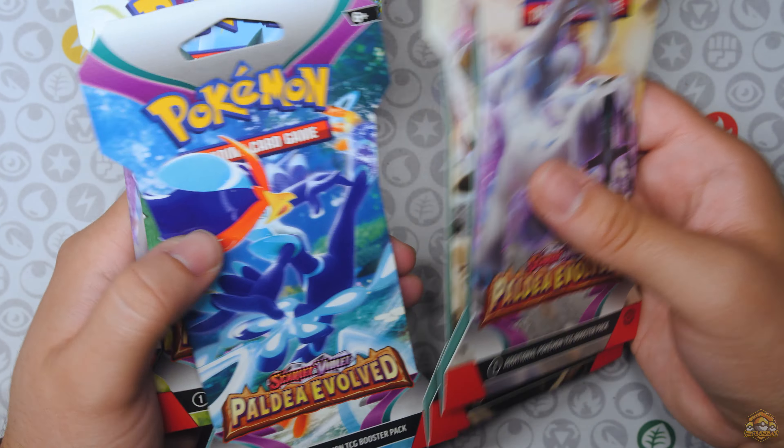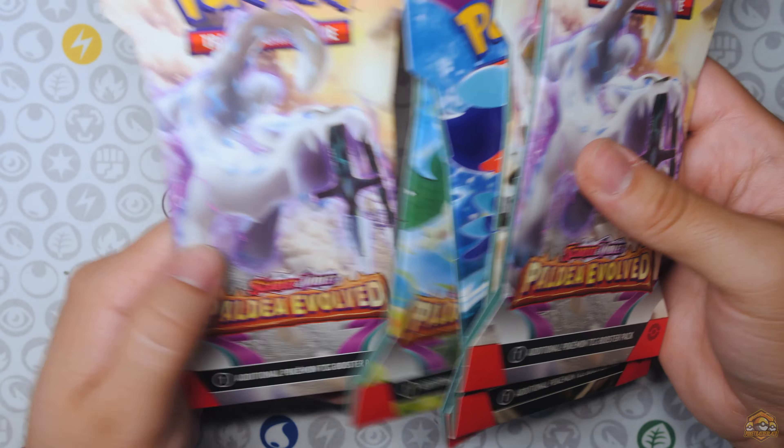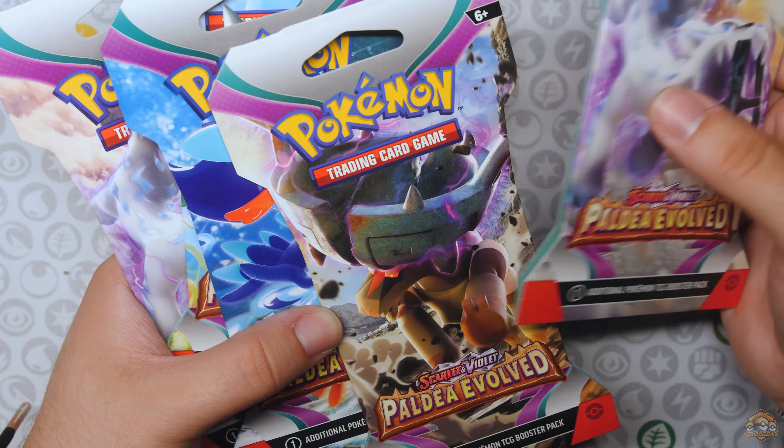We're going to move on over to the sleeved blisters now. I don't know where I bought these — they didn't have the Fuecoco artwork. I was trying to get an art set, but I ended up getting another Chienpao one. We got five sleeve packs. Let's see if we can get something out of these. Chienpao is up first.